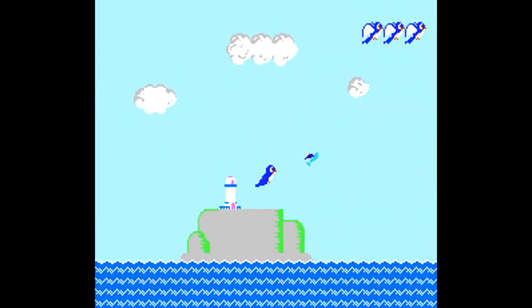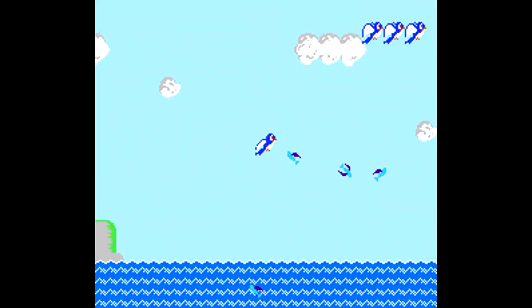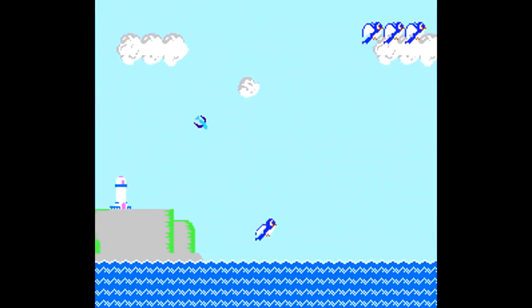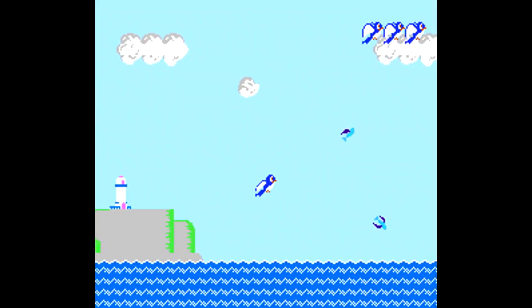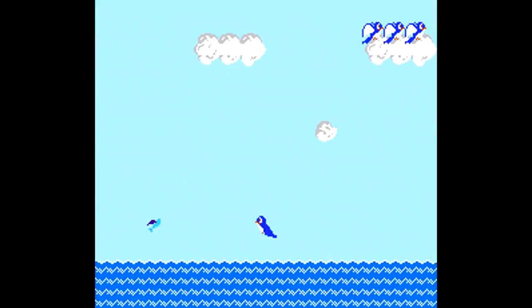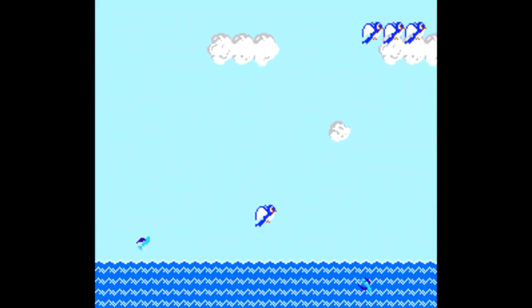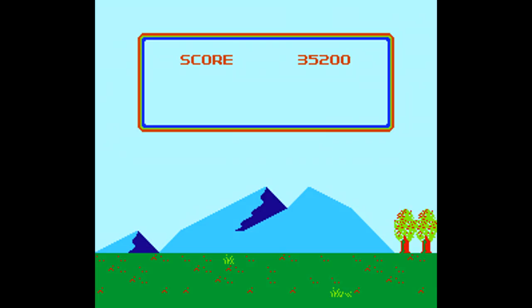Next up is another one of the bonus rounds, going back to the fish style here, with our goal of trying to catch as many fish that are jumping out of the ocean below. They don't really change up at all as far as these bonus levels — you're not going to be dealing with any kind of enemies during these levels. They're strictly just to catch as many fish or apples, and just rack up some extra points, hoping to get to the next threshold to give you an extra life.